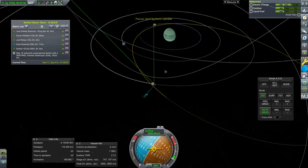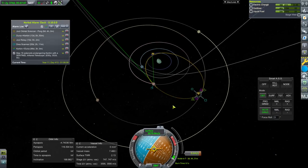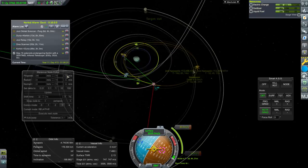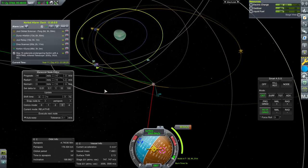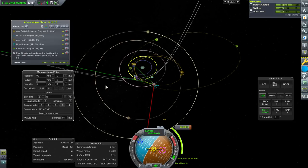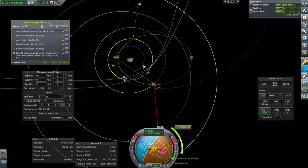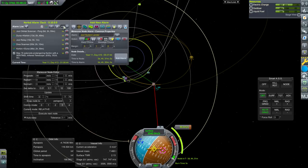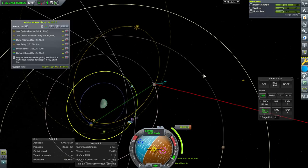We've set Val as our target and we've got a Val encounter — very easy. That will result in us getting to Val fast so we'll have to burn off more orbital velocity, but it's okay otherwise. I'll add that alarm — that's actually the next thing we need to do, so we will focus on this.